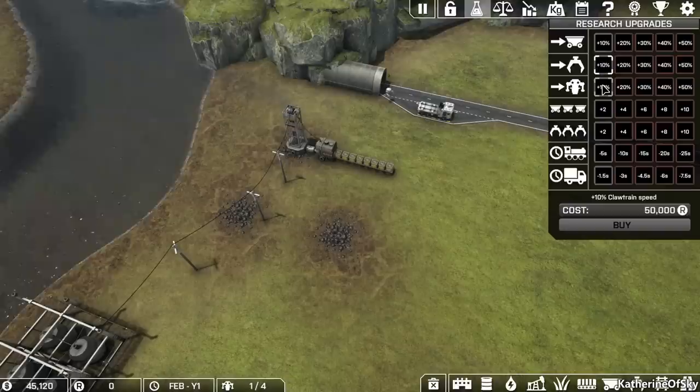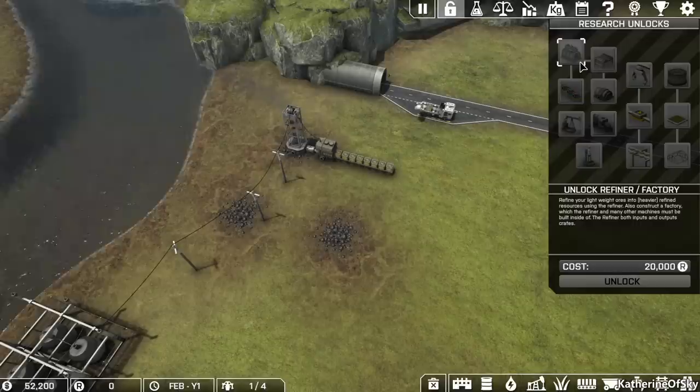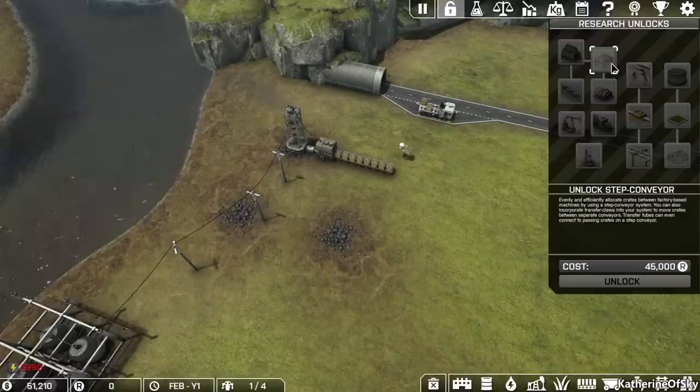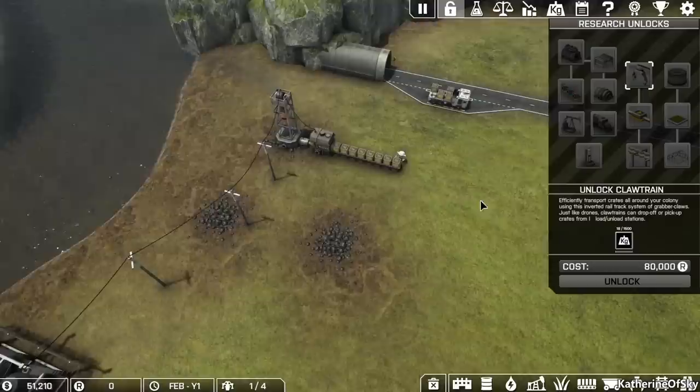There's a lot of research you can do here: minecart speeds, claw train speeds, drones, minecarts, train intervals, truck intervals. Those are pretty reasonable on the research scale. Some of them are very expensive. Then we have other research unlocks that are more extensive in functionality, like the refiner, which will be one of our first purchases. Step conveyors and claw trains require you to produce a certain three-month weight output to proceed — so you may have the research points, but if you don't hit that weight target, you cannot buy the research.